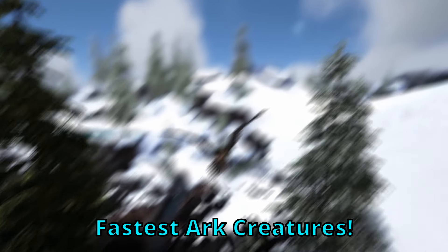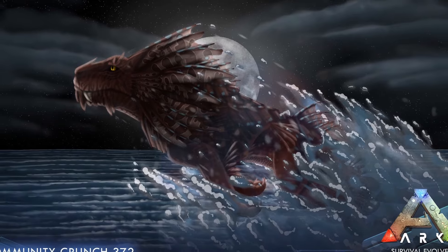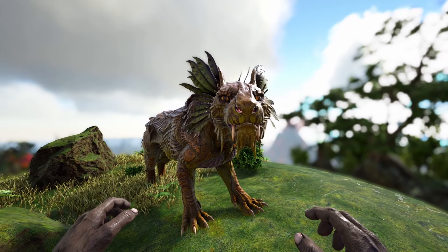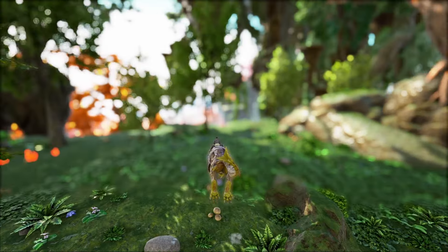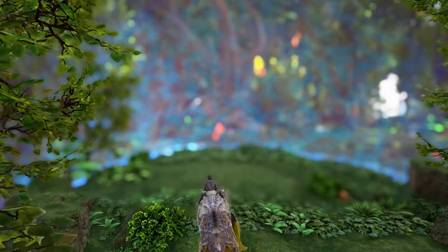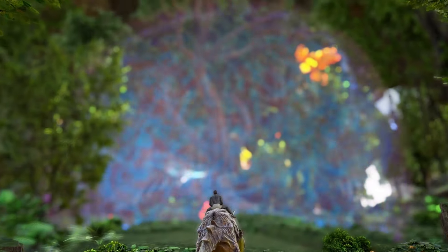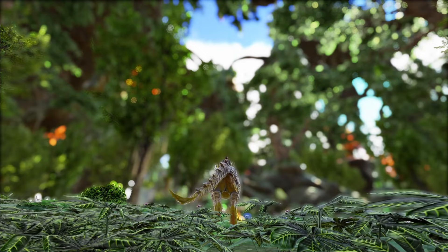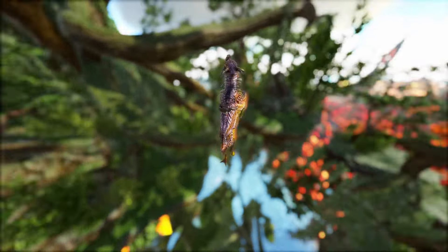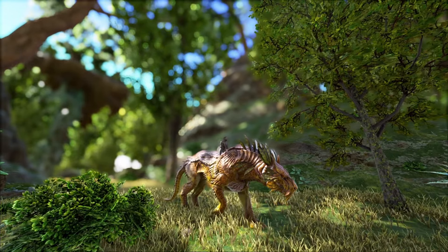Now let's get into the top 10 ARK speed tames. At number 10 we have the Shadowmane. This creature is just so fast at traveling on ground — it can jump along crazy distances and swim really fast as well. Its main downside is how slow it is to tame, going against its quick nature, but it's very useful for bosses and has natural armor.